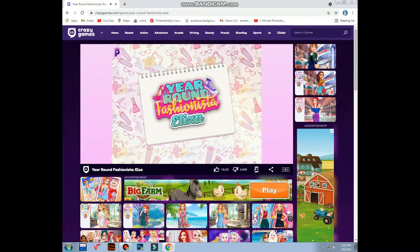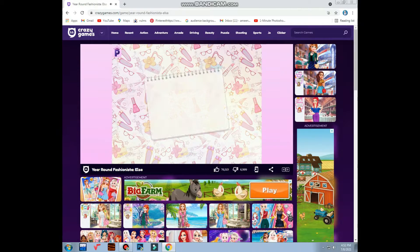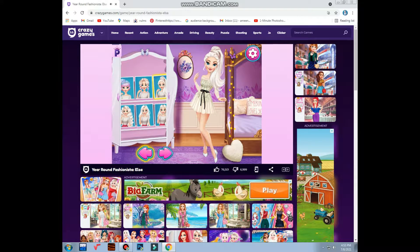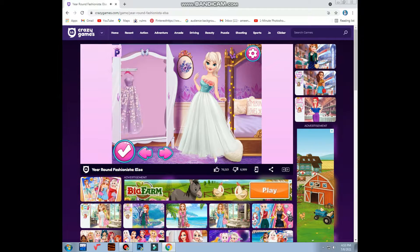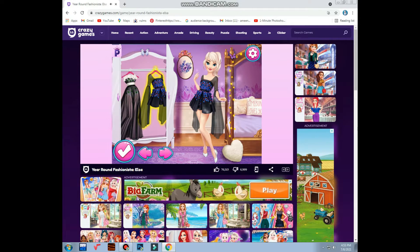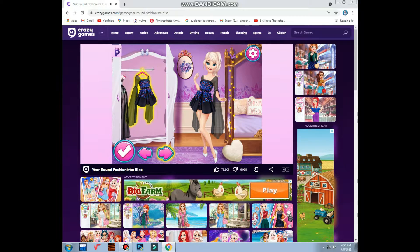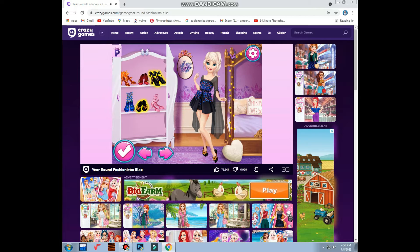Next is May. Choose again. This is nice, or then frogs. I like black color, so blue and black combination. Black shoes.